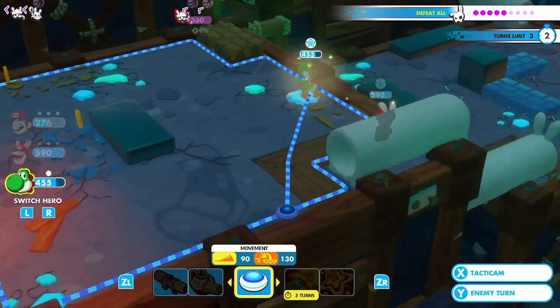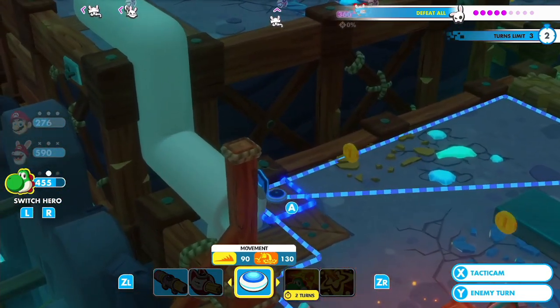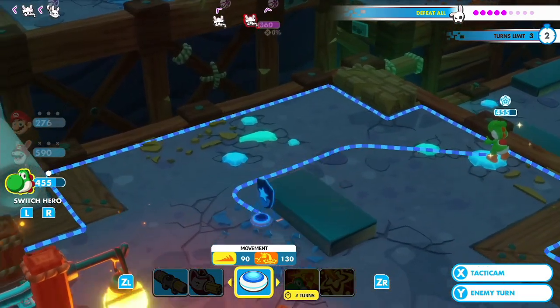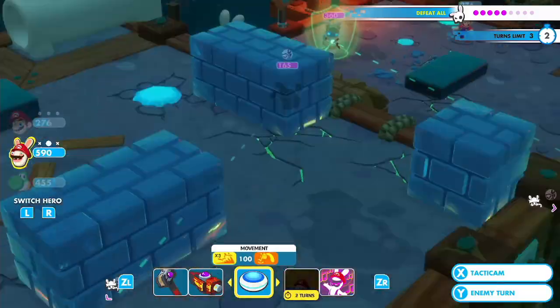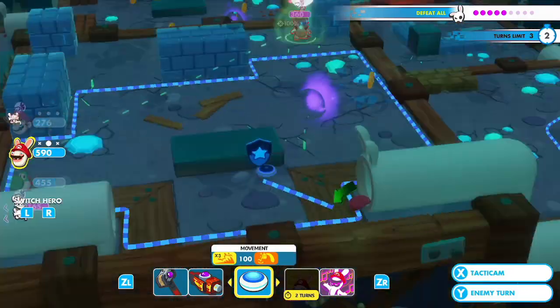Yoshi's in kind of a terrible spot. Other than his crit buff, he can't really do much of anything else. Except maybe use his rocket — so maybe that's what I'll do. Probably the safest method is just to take out this other enemy who's already over there. One less enemy to worry about. And then Yoshi, just move as close as you possibly can, but still hide somewhere. Then we'll just go straight to Rabid Mario's turn instead of wasting our time.